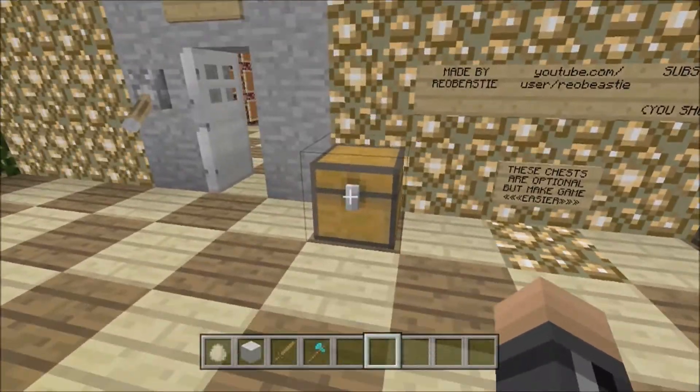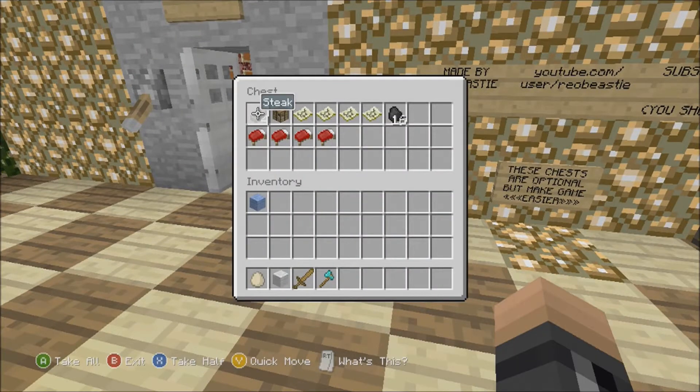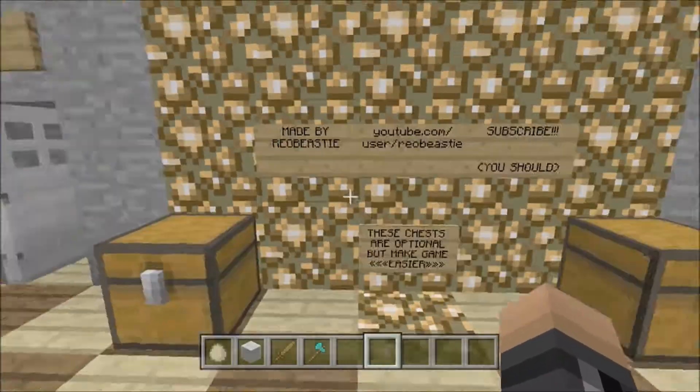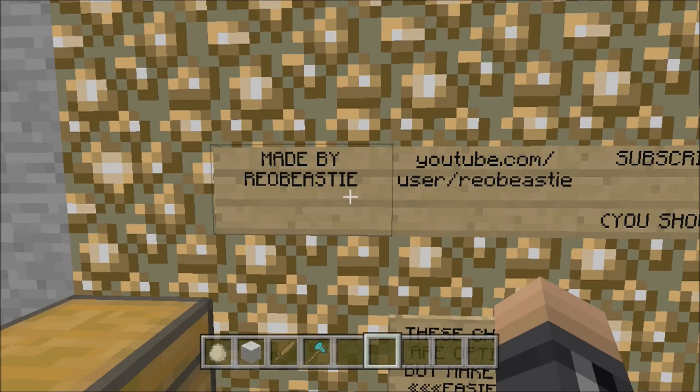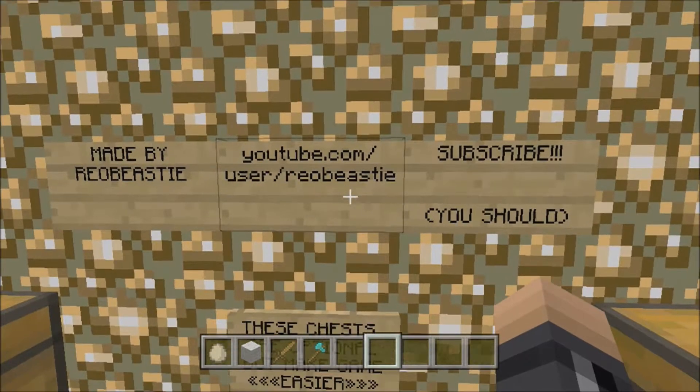Also, these two chests right here just make the game easier. If you want to use these, they are optional. It gives you some food, maps, and beds for the night and cold.